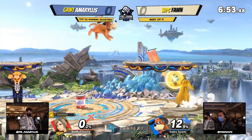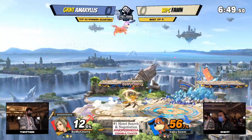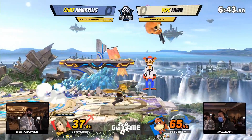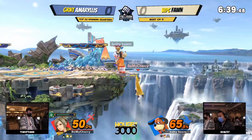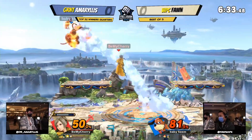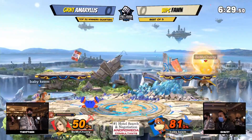Here we go, starting out. Amaryllis just going to get charged up on the other side of the stage. Amaryllis is also static partners with Har Snow, who also plays Robin, so this works out really well — you get the doubles partners here. Fawn's doing what she does really best: getting set up, and then it's kind of hard to get out of this corner. We're just going to go back and forth with some of these projectile trades.